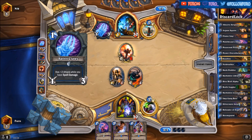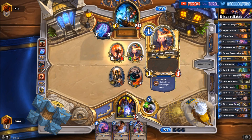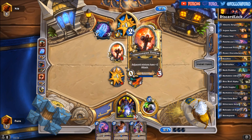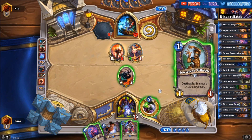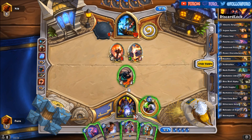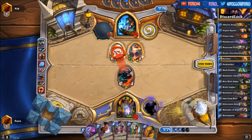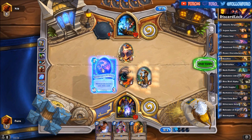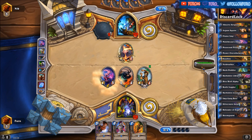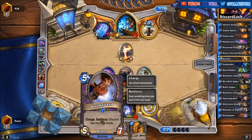A single Flametongue on the board and an Imp Gang Boss — that's wonderful, playing that one. Let's hit him here so we can clear him next turn if he's not dropping Feral Spirits. He'll go for a spell damage totem — not getting it. We can easily clear the Flametongue. Drawing another card: Abusive Sergeant. Let's take off the Flametongue and we're dropping the Possessed Villager and Malchezaar's Imp. We just need to avoid spell damage so that the Imp can survive and we can play the Doomguard next turn.